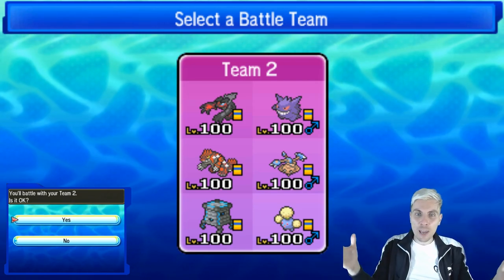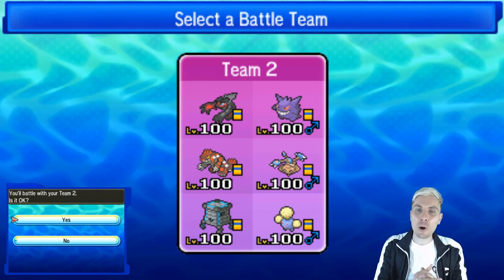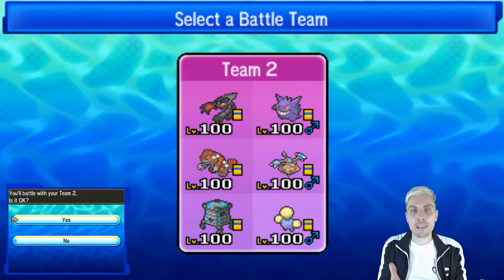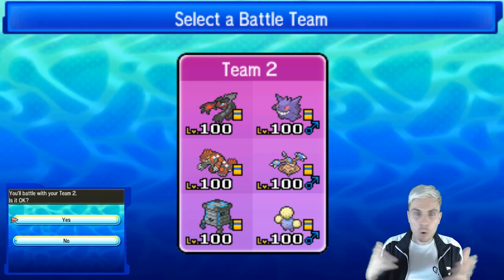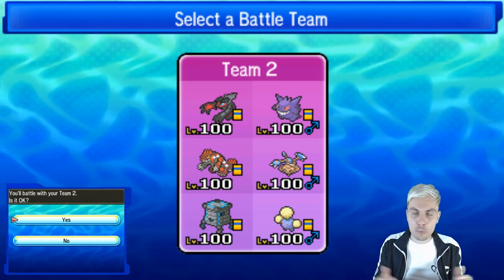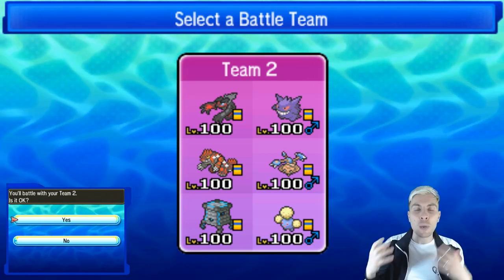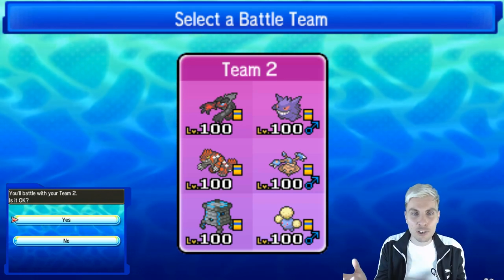Hi everyone, I hope you're all well and welcome back to another episode of our Pokemon VGC 2019 Battle Series. It is Thursday and we are nearly at the end of the week, nearly at the point where we're going to say goodbye to this Evaldon build that we've played for nearly two weeks now. We had a little break in between, but I hope you've been enjoying it. What we're going to do in today's episode is have a more fun take on this restricted combination.